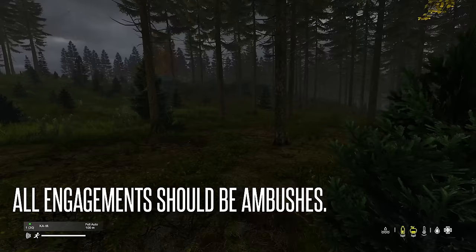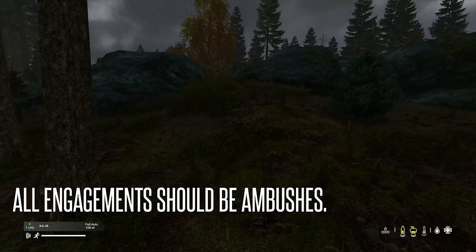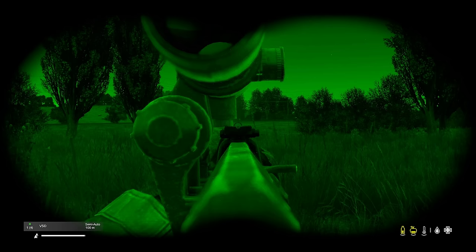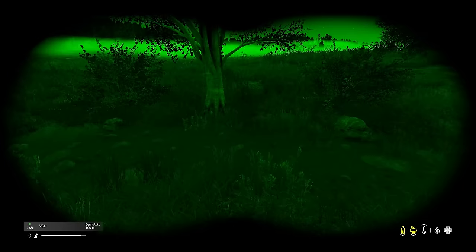Next, we have: all engagements should be ambushes. The most effective way to engage the enemy is to treat all engagements as ambushes. This puts the enemy on the back foot immediately. Instead of getting into the idea that every time you run into the enemy it'll be a fair gunfight, start thinking about how you're going to ambush the enemy. Fight on your terms. If you're shooting at the enemy first, it should be an ambush. Don't just open fire because you've seen them — take cover, get yourself set up properly, and then engage.